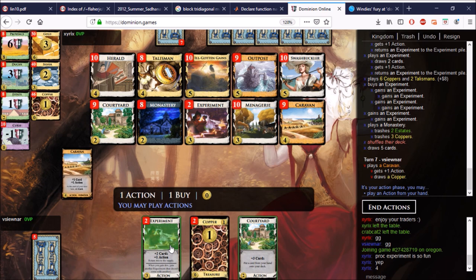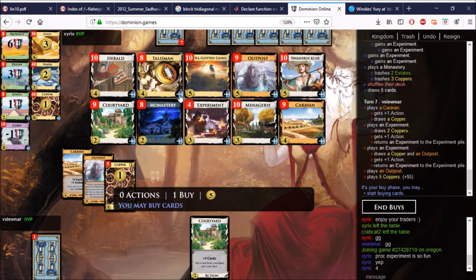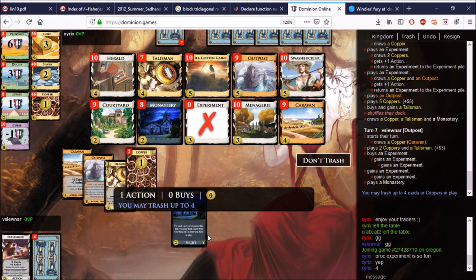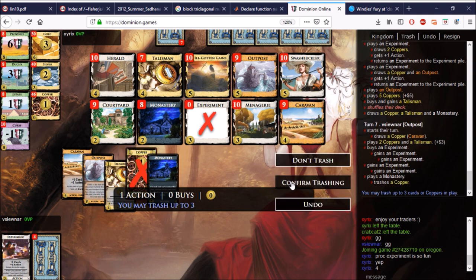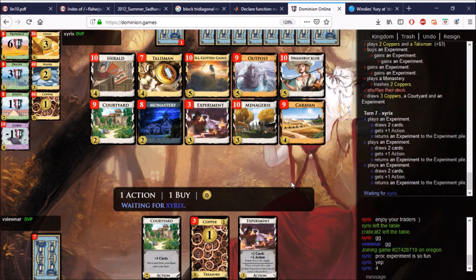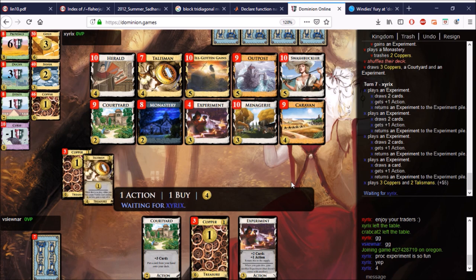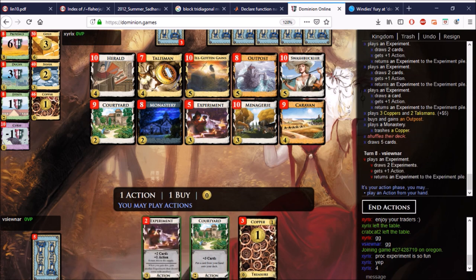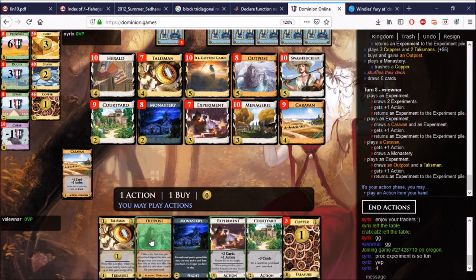The Talisman can gain Silvers back for you very easily. That was cool — I like that. Ah, here's the Outpost, and here's a Talisman, and here are some Experiments. That was a pretty good Outpost turn. The next thing on the agenda might be to gain more Talismans. This is the Outpost turn — he might do Silvers or something. Here's our Caravan and one Experiment into Outpost.